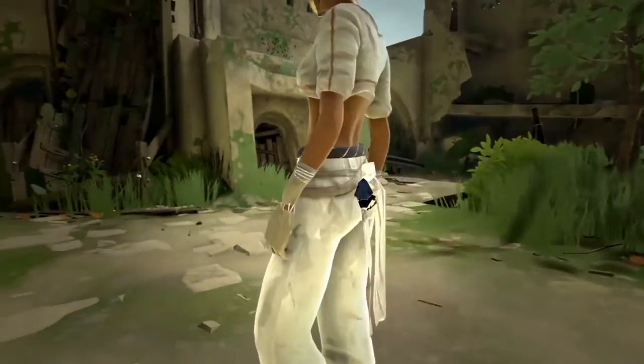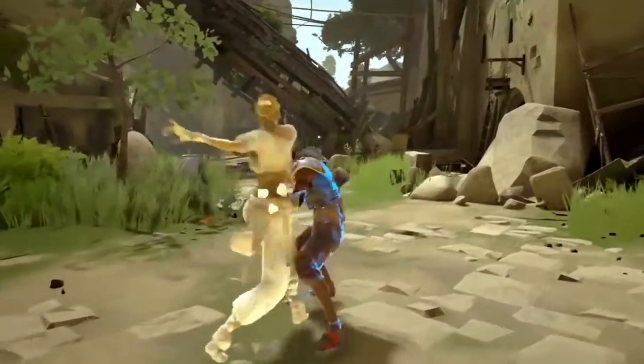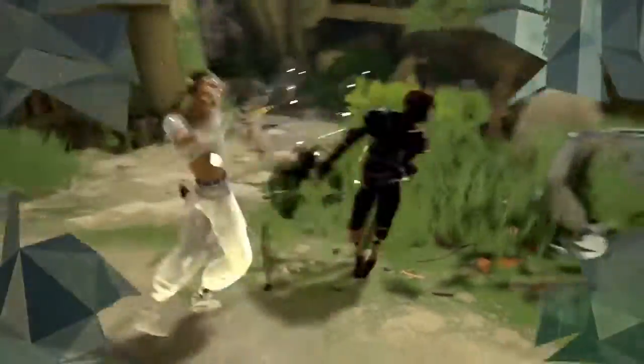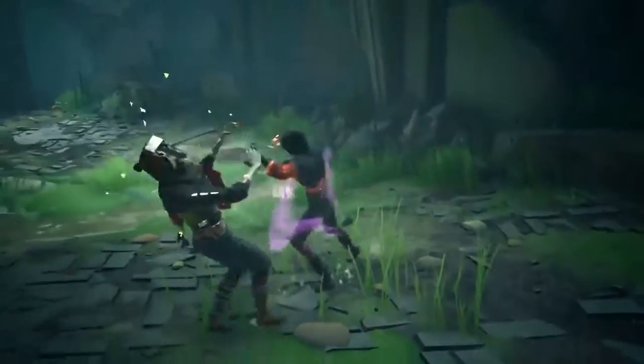Tension Shards. Originally created for the Imperial Guard of the Adol Empire, these essence-infused crystals absorb tension, the unseen energy generated during combat. Once filled, the energy stored in these Tension Shards can be used to unleash powers or unfold weapons.